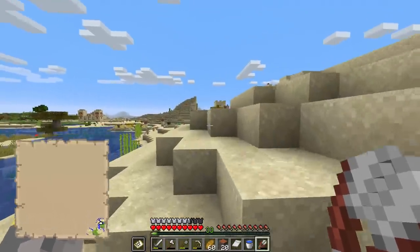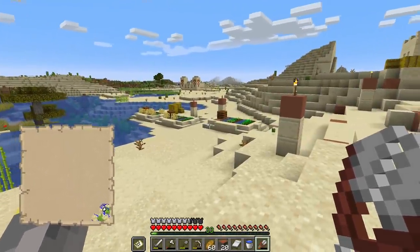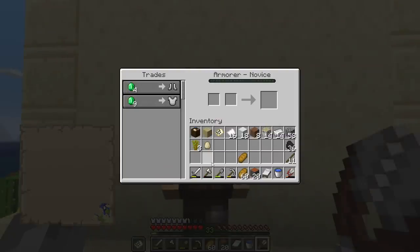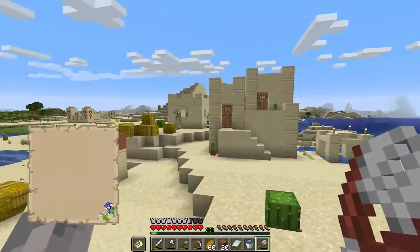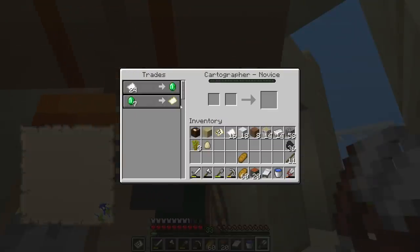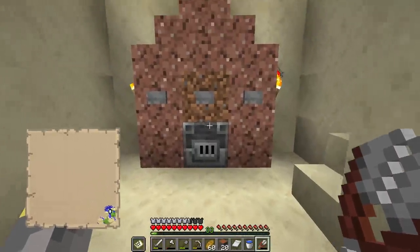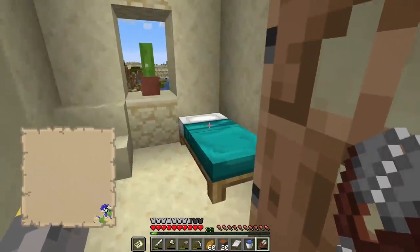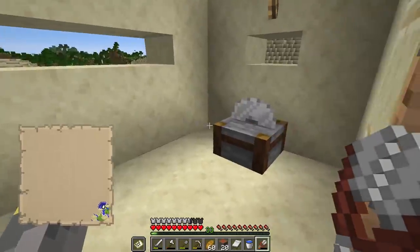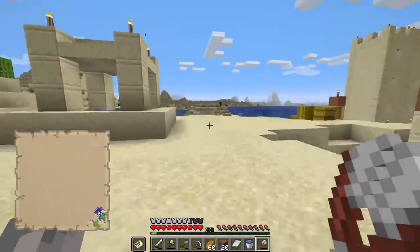Let's check out what's going on in this desert village. We already have carrots and a potato, so I'm not too worried about those. What I'm hoping to get is maybe some beetroot, just because why not. The first villager sells armor — that's kind of a ripoff. The golem is cracked — we'll have to heal that guy up. A cartographer — that's what we've been working on today! There's also a blast furnace building — we haven't talked about the blast furnace yet, but it's for smelting ores quickly.